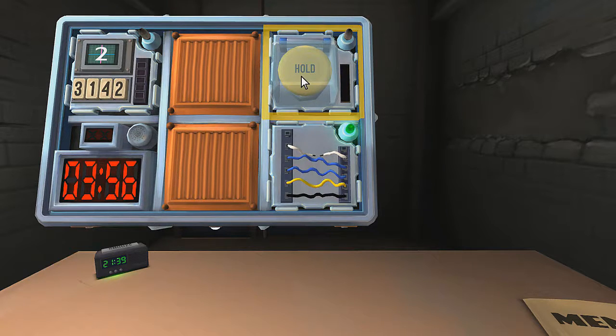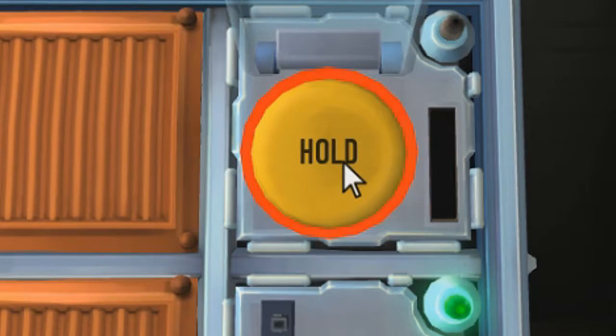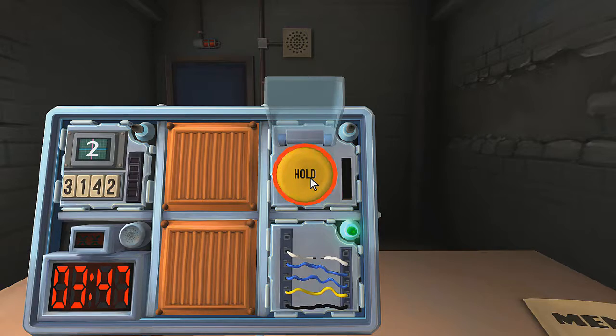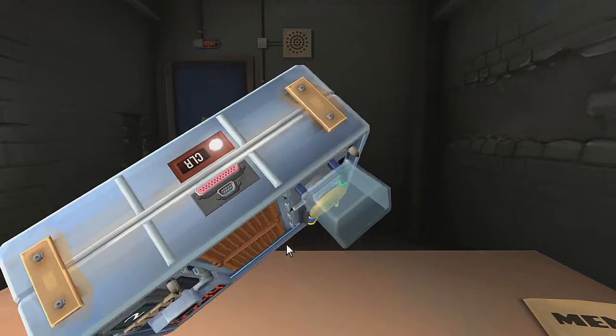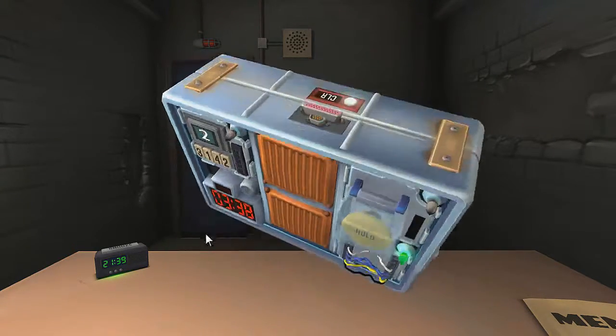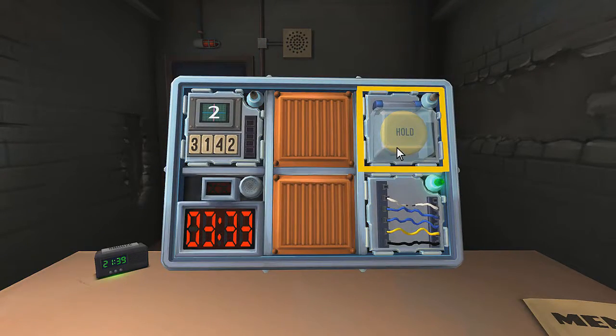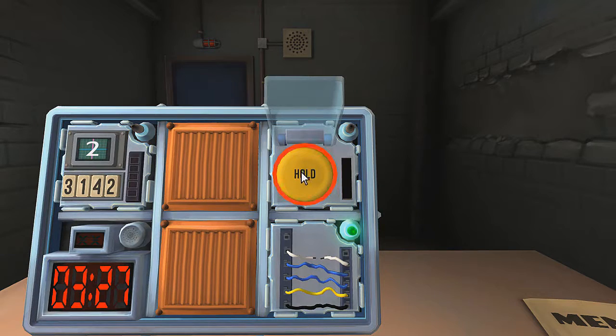Next we'll go on to the button. There's a black yellow button which says hold. If the button is blue - it's not blue, it's yellow. There's more than one battery on the bomb - there's only one battery. If the button is yellow, hold the button and refer to releasing a held button. Holding the button - it's yellow. Release when the countdown timer has a five in it. Sixteen, fifteen. Done.